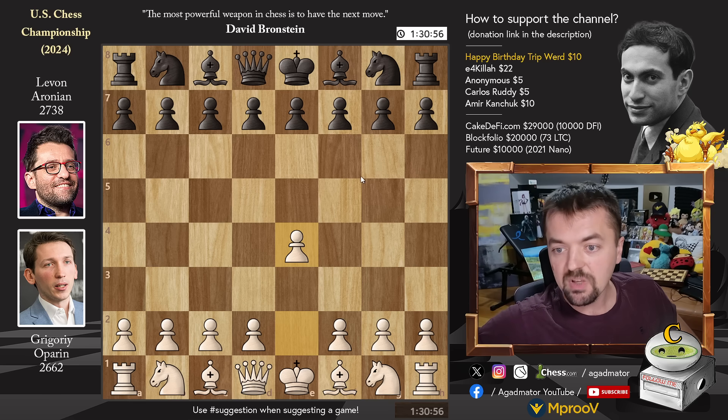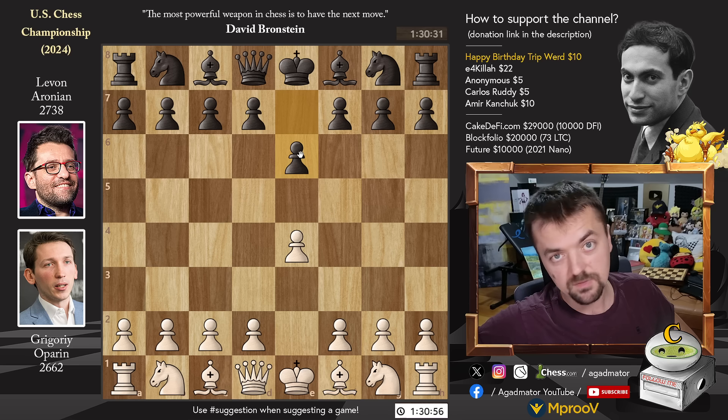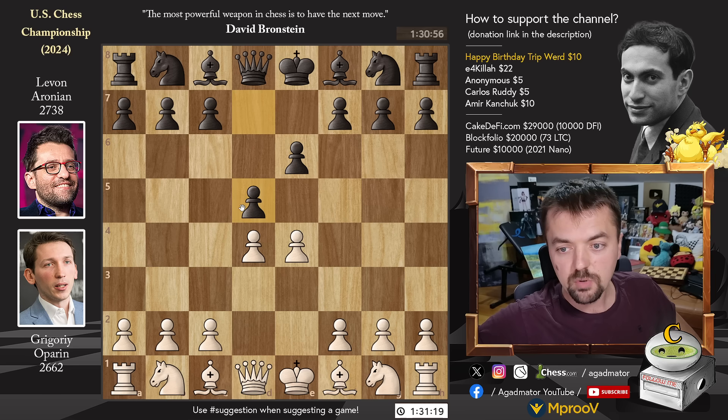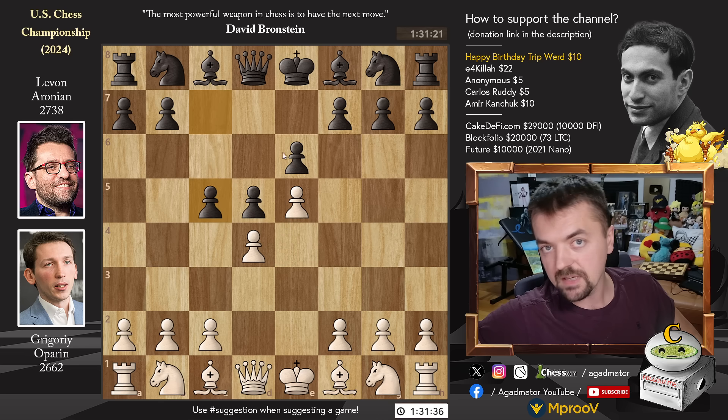We have pawn E4 and pawn E6. Levon goes for the French Defense — Levon is already a pretty wild player, playing the French Defense, who knows where this game is going. Pawn D4, pawn D5, pawn E5, pawn C5 — the Advanced Variation of the French.